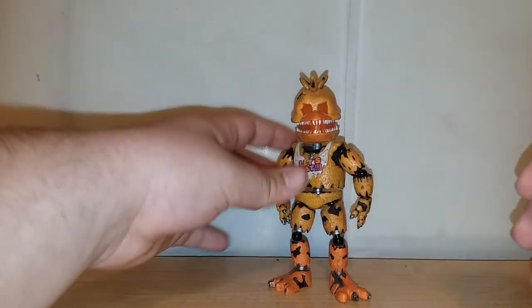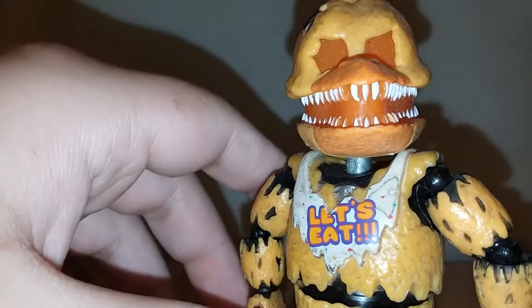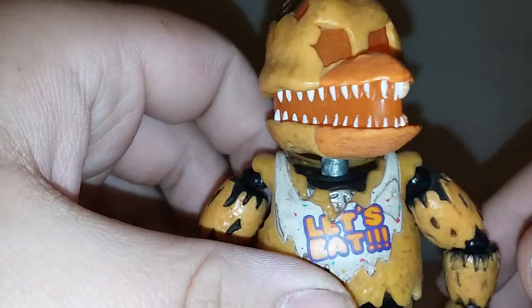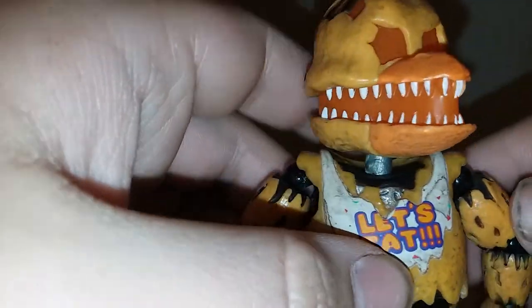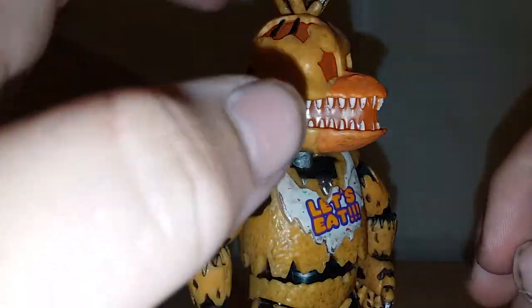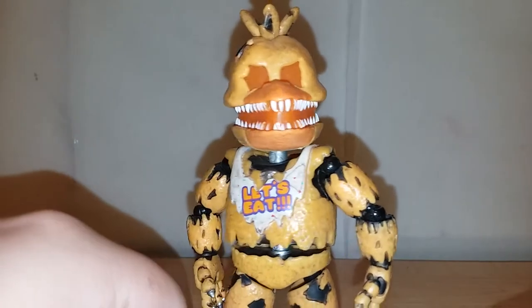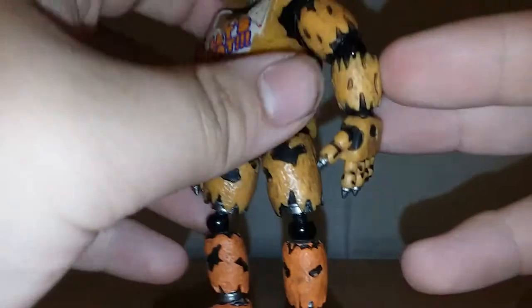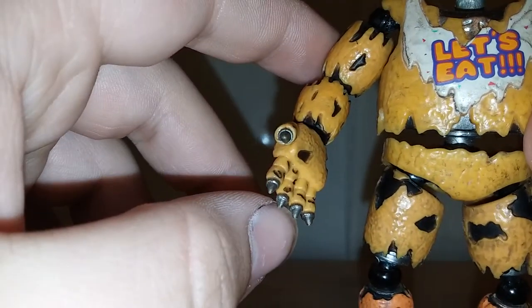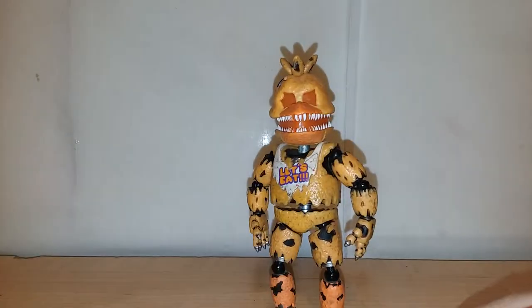The paint and sculpt on this figure — the sculpt is the same as Nightmare Chica, but they did do something with the head where if you flash a light behind it, it will glow. I don't have a flashlight so I can't show you. Everything that's orange will start glowing, looking real snazzy and cool, and it does add to the play factor of this figure. Other than that, it's the same as Nightmare Chica, except this hand does not have the cupcake in it — it is just a regular hand. So there are two differences, and those are them. Very nice paint and very good sculpt, just like the other one.